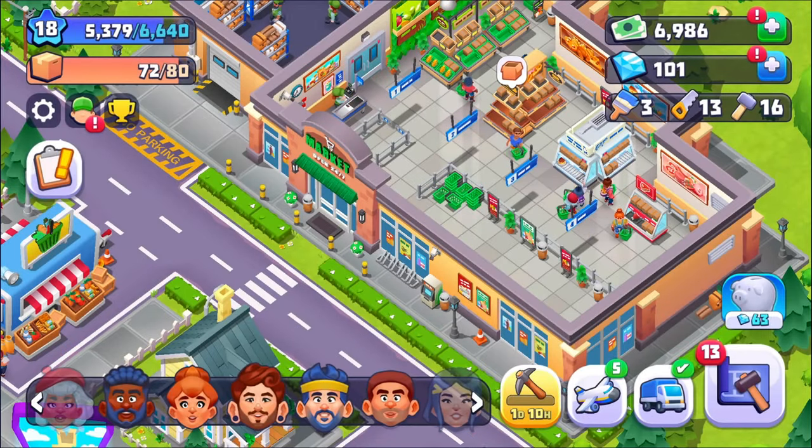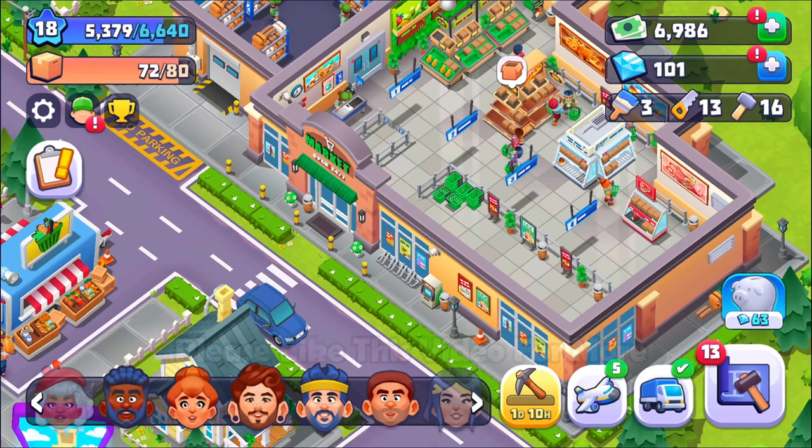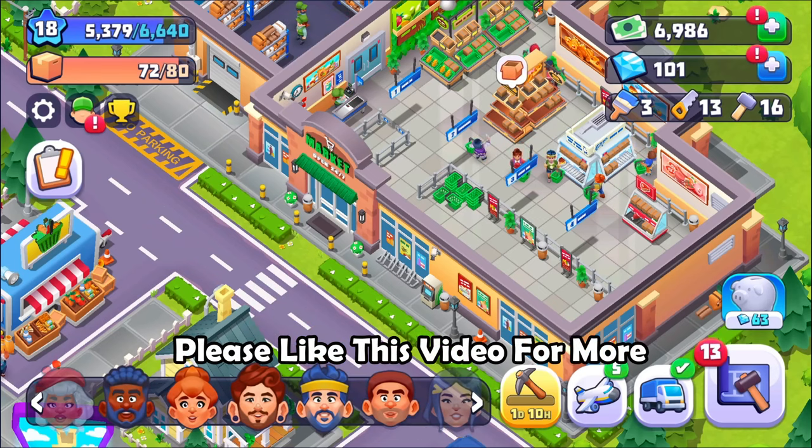Greetings and welcome back to Supermarket Village. Today we're going to ignore the supermarket. Let them wander around — it's good exercise. They're talking every once in a while; it's very social. Because we have other things to talk about and other things to do.